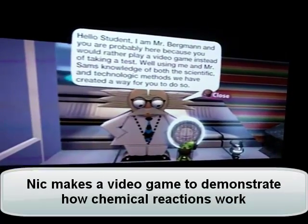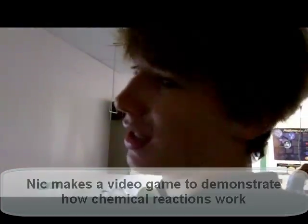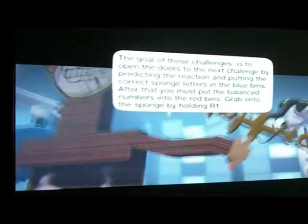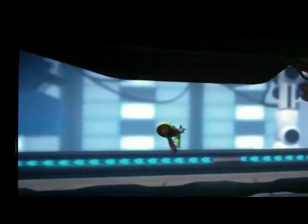I created a level on LittleBigPlanet, which is a game for the PlayStation 3 where you can basically create whatever you want. It starts off pretty simple — you have this little grappling hook and you press R1 to swing across Mr. Sam's incredibly large sweater, and you jump on these little bouncing pads and things, and then you go to this starting line here.